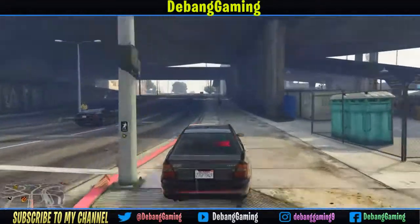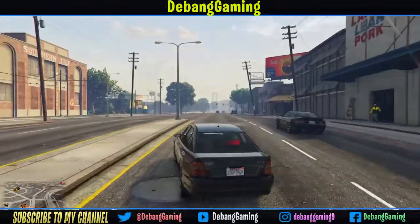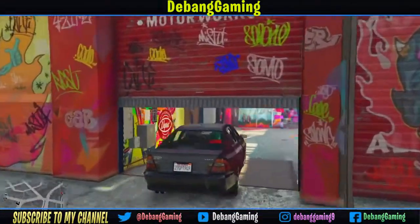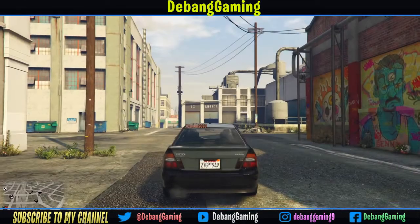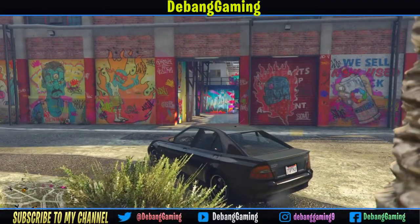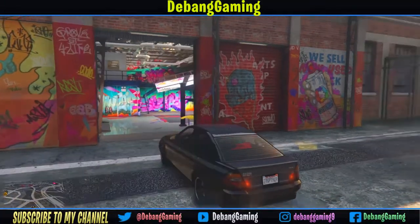Hey, what's going on guys, welcome back to another Grand Theft Auto glitch video with my friends. Today we're going to be glitching out Benny's garage in GTA multiplayer. This is not a PC custom server — this is a totally legit PlayStation 4 server. We're right in front of his garage, the garage looks absolutely amazing. We are the three Musketeers and we're gonna loot Benny's garage!